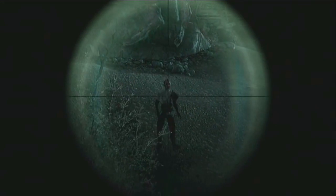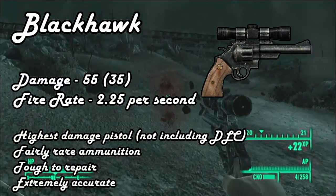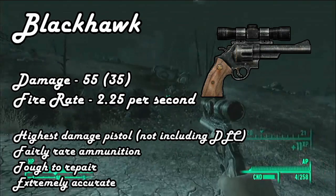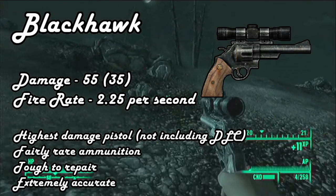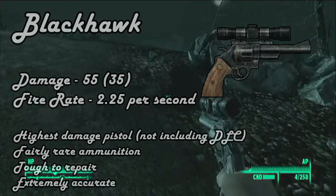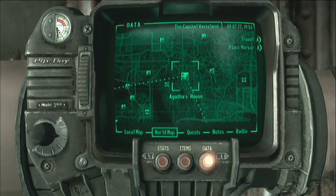Now, the Blackhawk — it's very cool, it's awesome. You can see me exploding in the background. It does 55 damage instead of the normal 35 of a Scoped .44 Magnum. It isn't the most powerful if you include DLC, but it is the most powerful if you don't — there's a more powerful one in DLC.